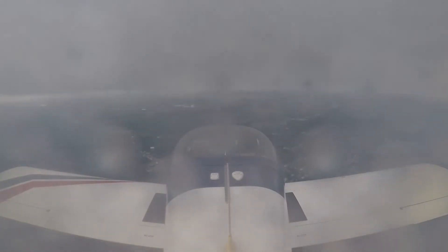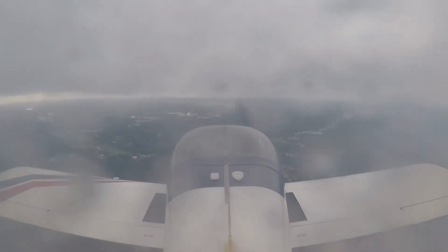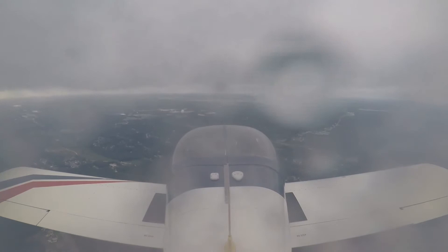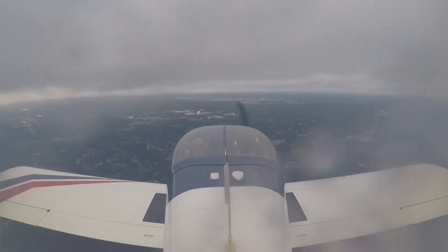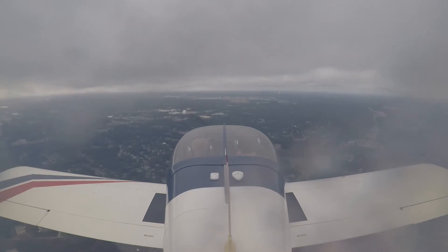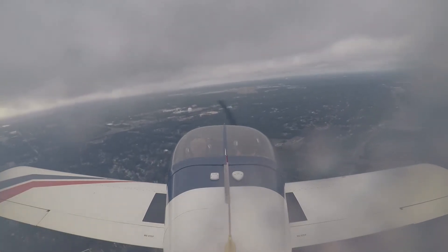And there it is! Fifteen hundred feet, we broke out. Number 6 Romeo Victor, wind 180 at 6. Runway 24, clear for the option. Have the option. Turn left heading of 090 and maintain 2,000. On the miss — clear for the option, after the miss go to 090 and maintain 2,000. 6 Romeo Victor, right. So I can do whatever I want. Autopilot, disconnect.